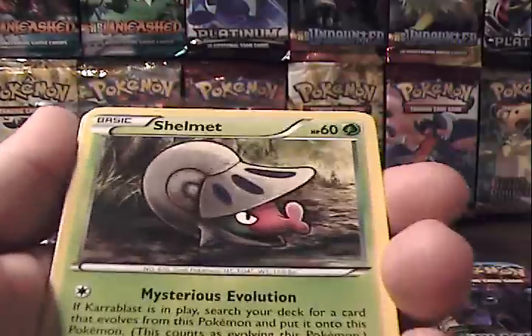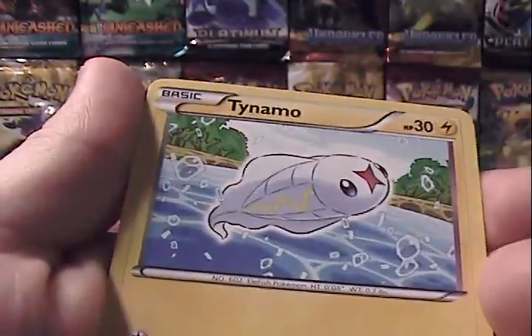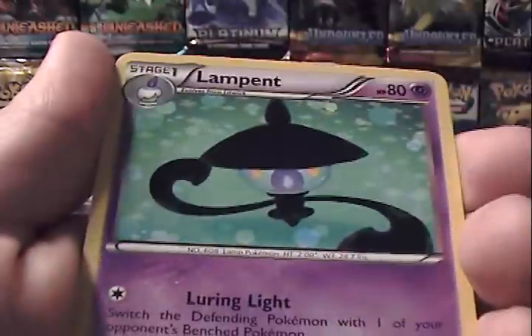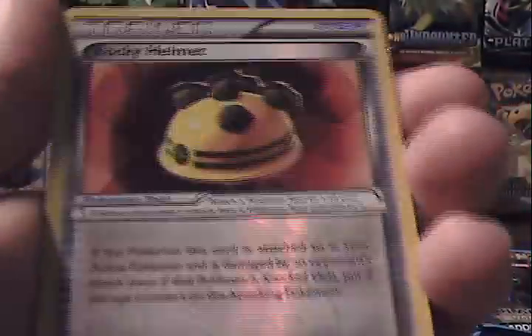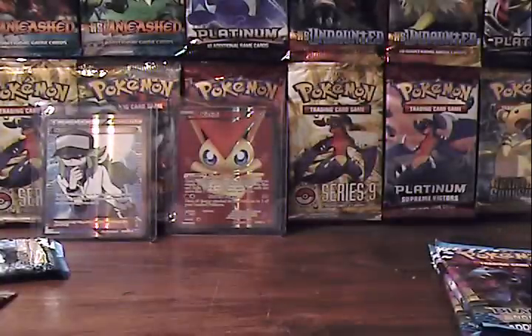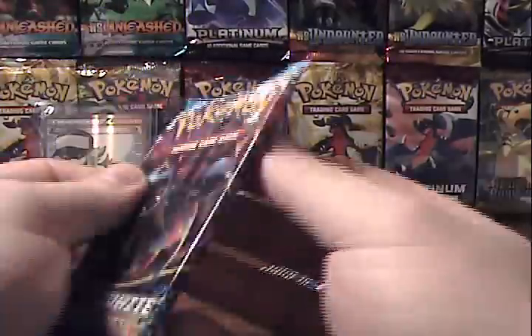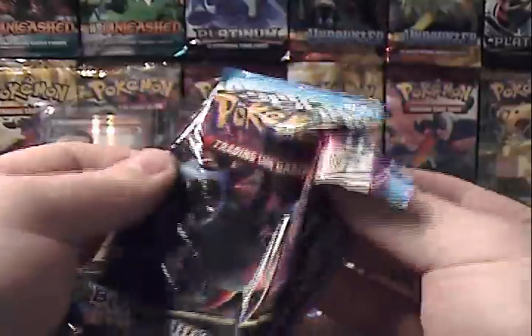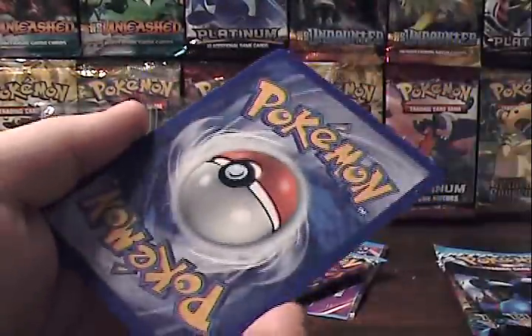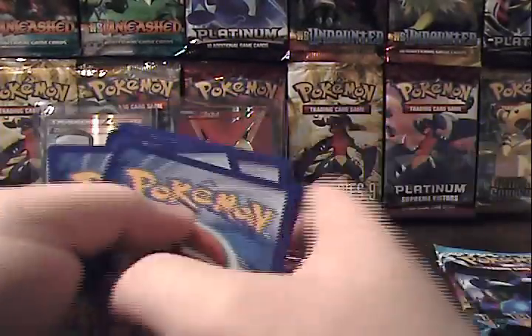Alright, we have Shelmet, Litwick, Timburr, Dwebble, Tynamo, Mienshao, Audino, Lampent, Rocky Helmet Reverse which is an uncommon, and a Golurk Rare. I keep pulling a lot of Golurks and Conkeldurr — very common cards in this set. I'm really hoping at some point I pull a Chandelure, as that's probably one of my favorite Pokémon of this generation, mostly based on looks, not actual gameplay.